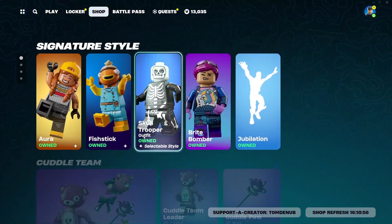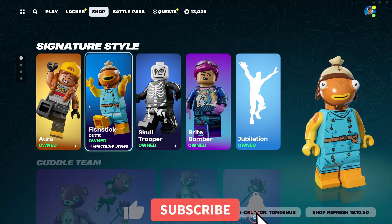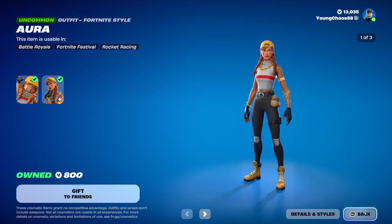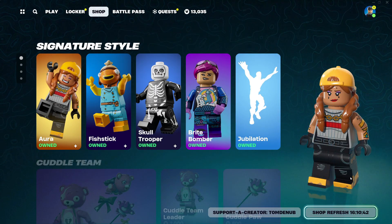We have quite a bit to go over today. As you can clearly see, it's obviously being taken over by LEGO. There are so many different LEGO cosmetics. You are able to view all these items in their normal Fortnite Battle Royale variants. However, the main focus today and probably for the next few days is going to be about LEGO — the game just released. It looks super, super awesome.